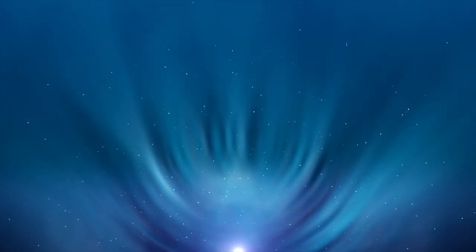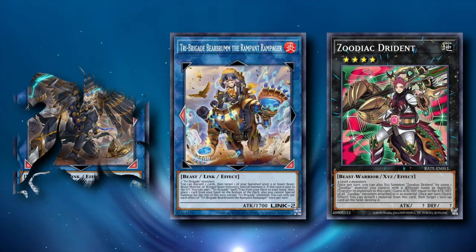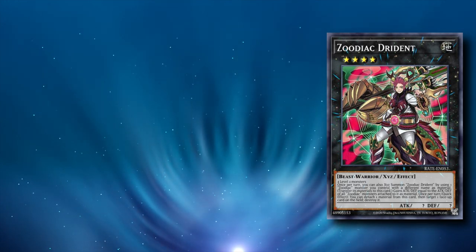So we can get a bunch of level 1 birds on the field — but what do they enable? A series of incredibly versatile Rank 1 monsters. But to run these, we need space. Moving from the Zoodiac build, we're removing one copy of Shurig. Since we don't run Revolt anymore, Bearbrum also gets the axe. And obviously the Zoodiac monsters also get cut. Now let's take a look at the options we gain because we're cutting these cards.